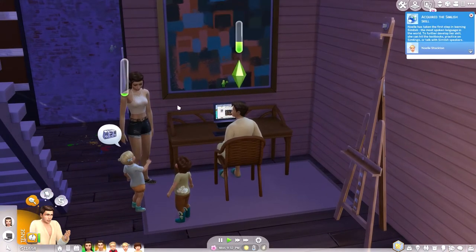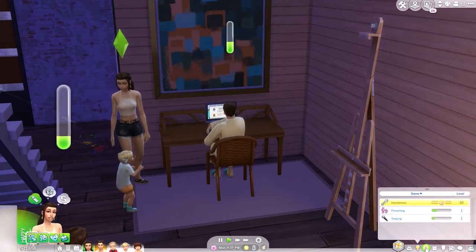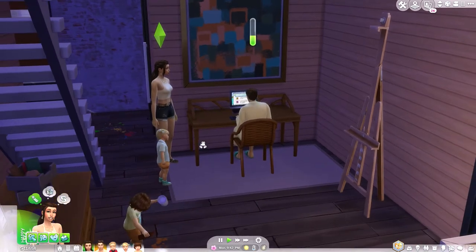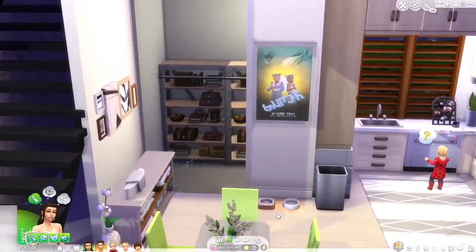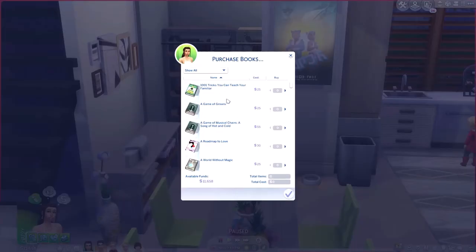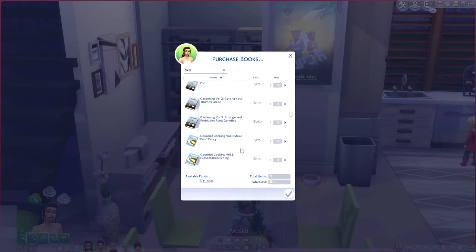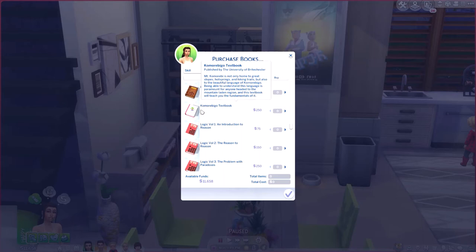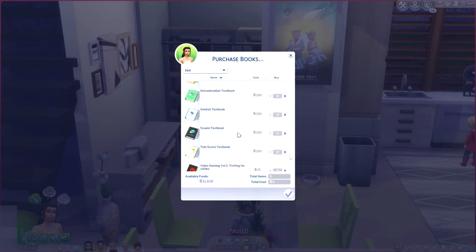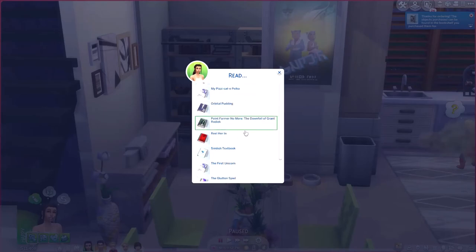She's going to be taking steps to learn his language, and she can take steps to learn his language so they can communicate. What we can actually do is look for the book that's going to help us learn the language. There's a textbook for it — here we go. We have different textbooks for different languages, so if I want her to learn Simlish, I find the Simlish textbook and buy it.